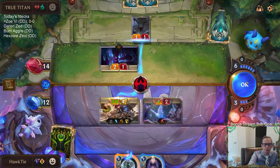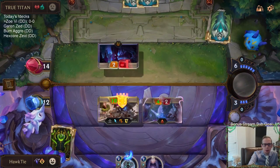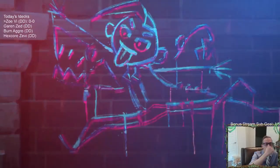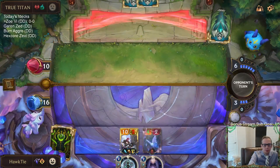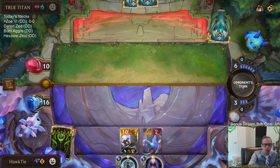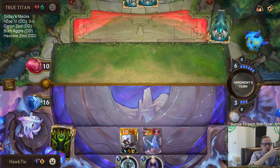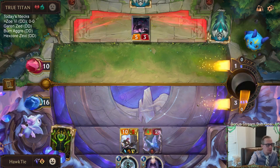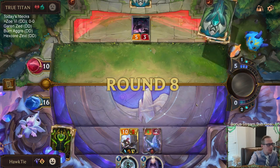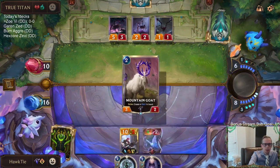That was not a good choice by them — they should be killing my Sparkle Fly with that. Looks like they didn't realize how Tough was going to work: Vi has 4 health, only takes 2 from the Fervor and then an additional 1 from their 2/1.